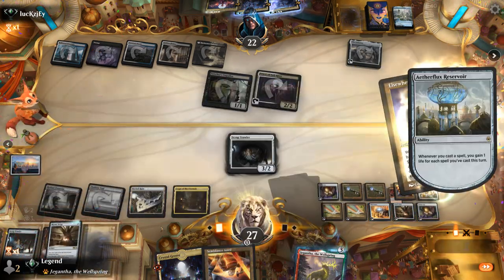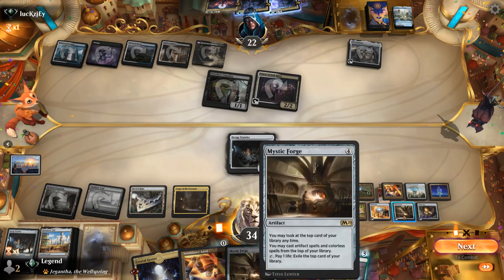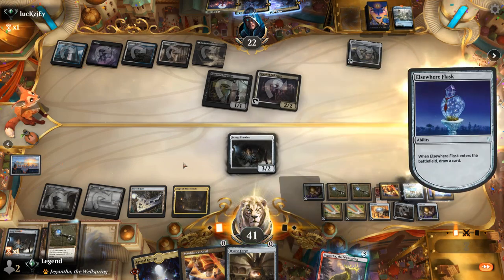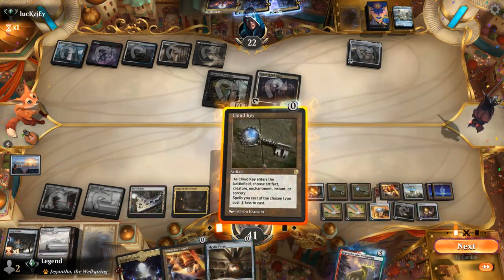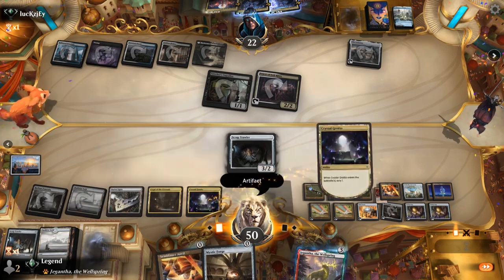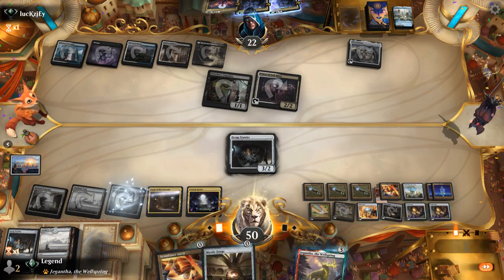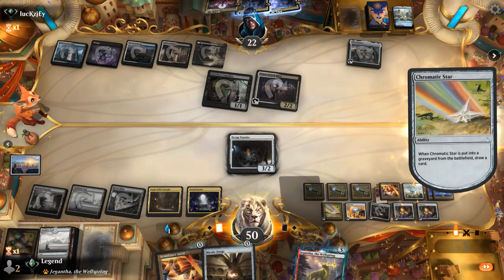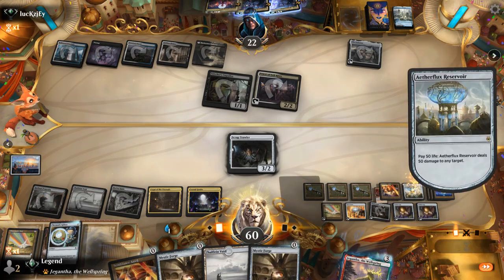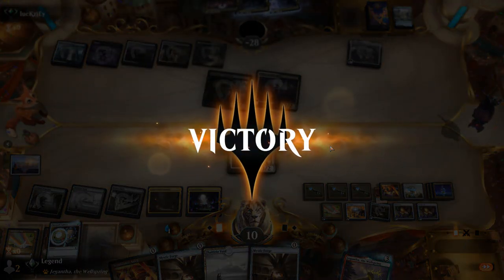Just keep playing stuff for free while we can. At some point we'll hit a land pocket and then we can start drawing with our Scraptrawler and various artifacts. We also have Mystic Forge we can activate. We can still Scry with our land. Scry a land to the bottom — another land — so now we'll start drawing with our one-drops. We're already at 60 life, so that should do it. We could easily draw our entire library at this point. On to the next one.